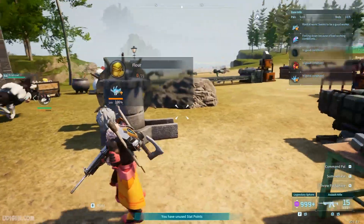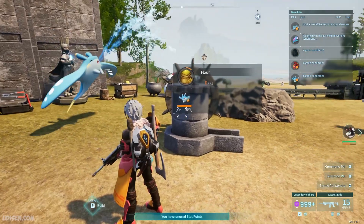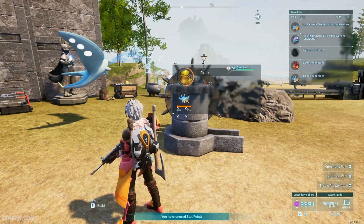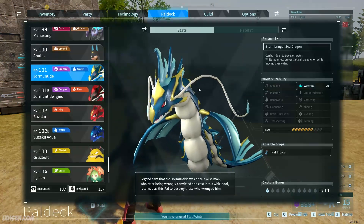You cannot interact with the mill manually at all — now you just have to wait. Our water pal is now working, as you can see. Of course, the best water pal, which has watering level 4, is Germantide.